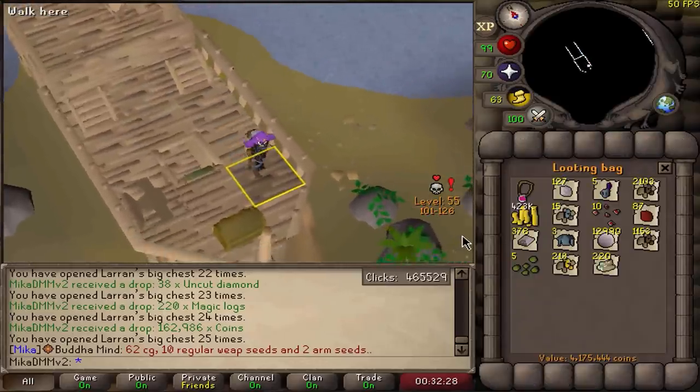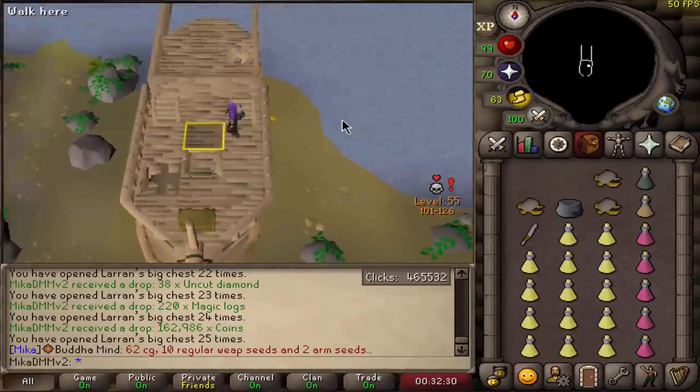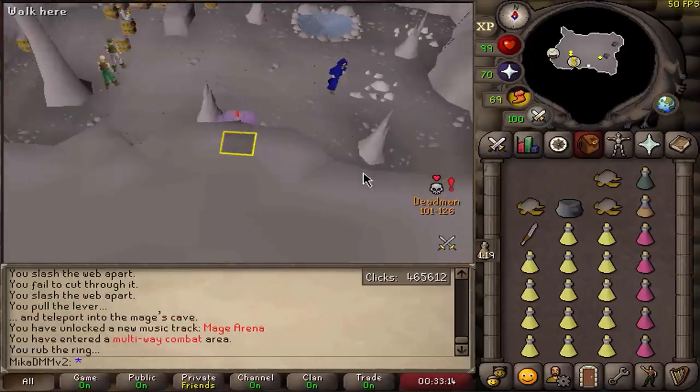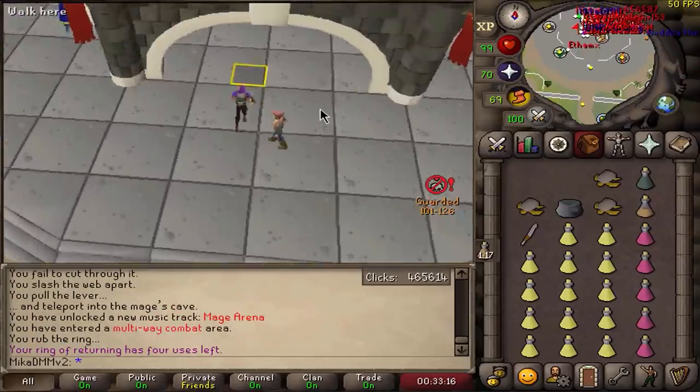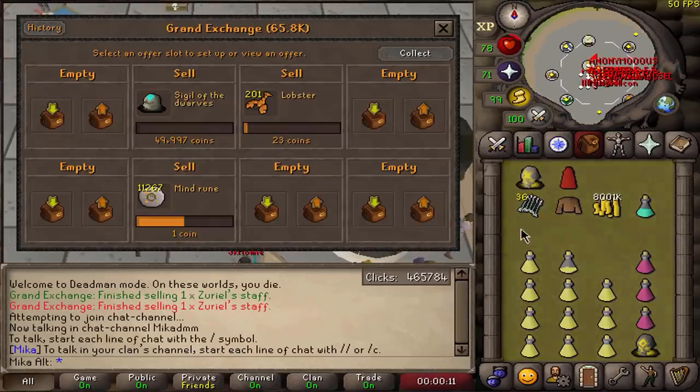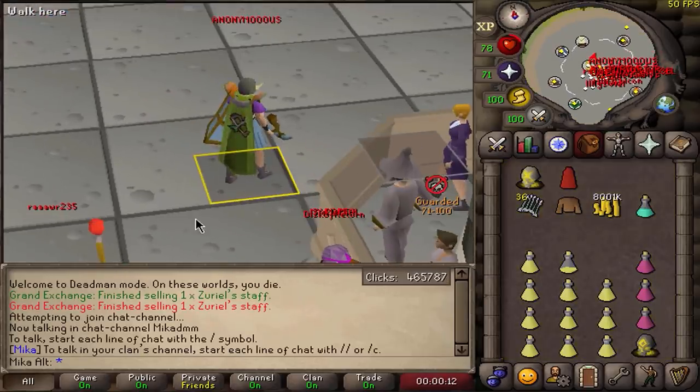Before we go down, if we check — 4 million in the bag! I didn't know it would be that much. Now let's try not to die. We made it safe, we made it safe. Nice. The Zuriel staff just sold for 8 million on the Grand Exchange — that is pretty nice actually. Beautiful.